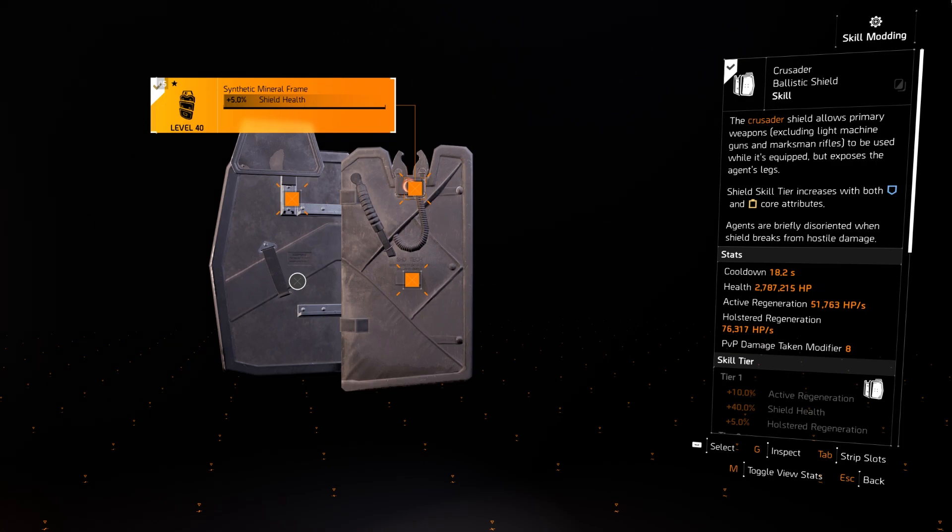The second skill I'm using — since I don't usually play in cover most of the time and I keep running around, especially with Memento because I get armor regen — is the Crusader shield. Whenever I need to, I can just pull up my Crusader shield, and that's a very good skill to have, especially for assault rifle or any mid-to-close range weapon types.